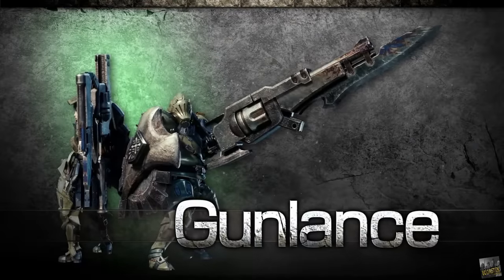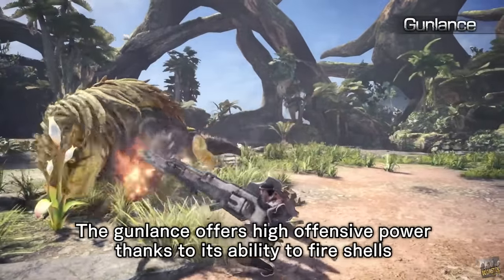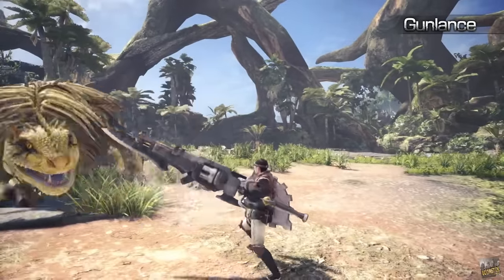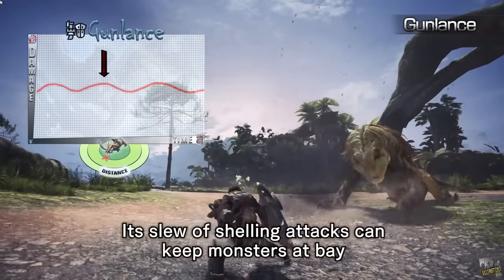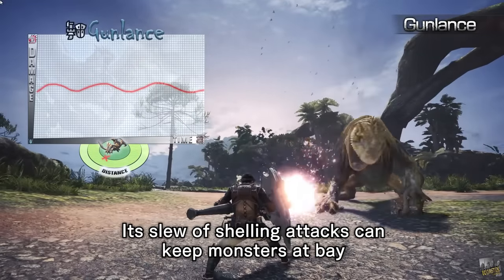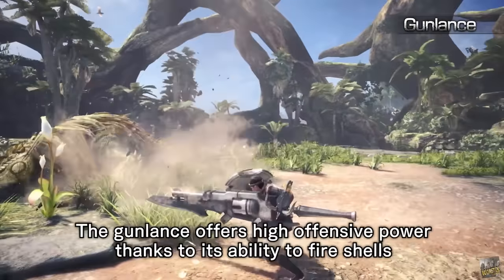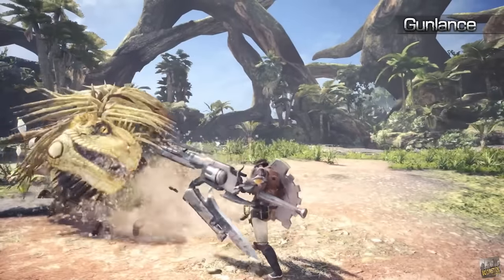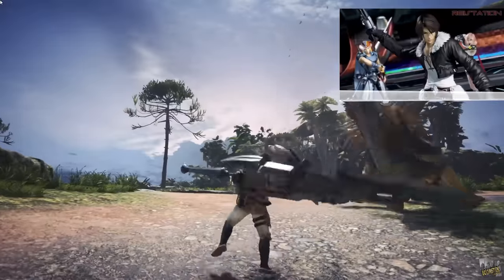Gun Lance. The Gun Lance is a low mobility, medium damage melee weapon that has some ranged potential. This weapon has a similar playstyle to the Lance but with more emphasis on attack rather than defense. The Gun Lance provides pretty solid damage with spikes when unleashing a well-aimed blast into the monster's face. Don't think this is just the Lance with a gun attached — the Gun Lance loses a lot of the unique defensive and mobility options of the Lance, including the advanced shielding techniques and the Lance's crazy charge ability. The Gun Lance is for anyone who finds the concept of the Lance interesting but wished it was more gun-oriented.